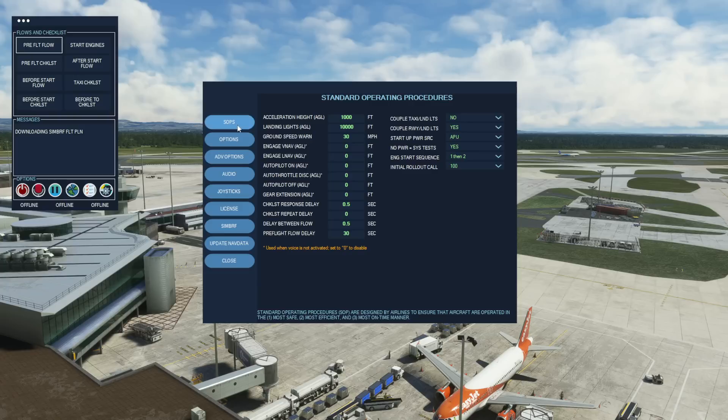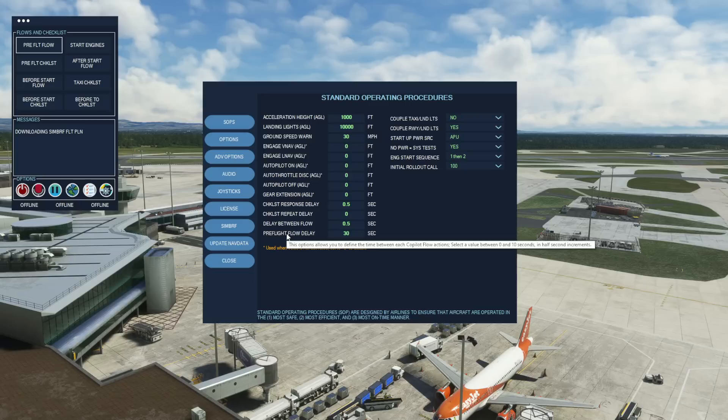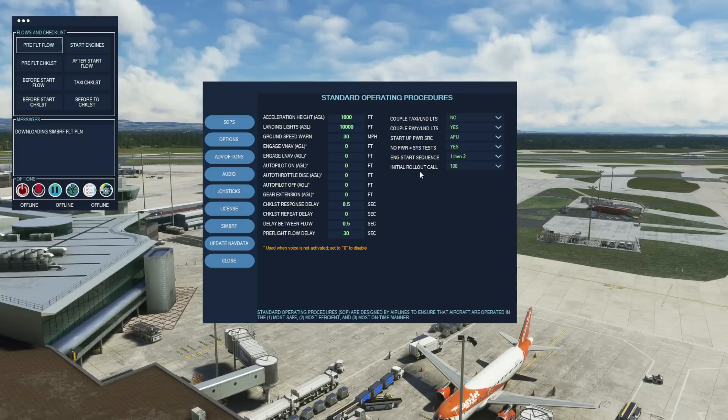Under the configuration menu you can select your standard operating procedures. Every airline is different, and you can literally go through and tweak these as you wish. Things like the acceleration altitude — quite a nice touch. Some airlines use 1,500 feet whereas on this channel we use 1,000 feet, for example. You don't need to have voice activation — all of this can be done by selecting at what altitude you want your first officer to do specific things. If you are using voice you can set it to zero, because you can use your voice to ask your first officer to do specific commands. I also really like the fact that you can configure the lights.